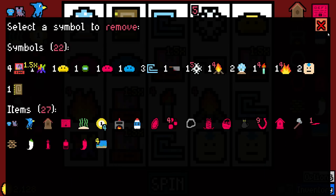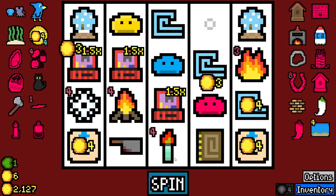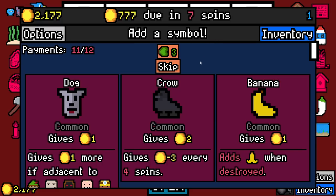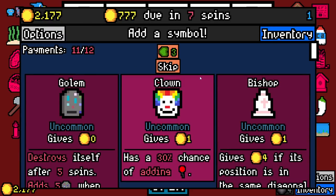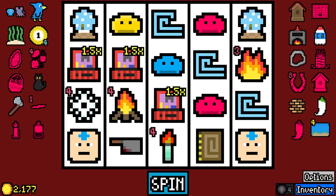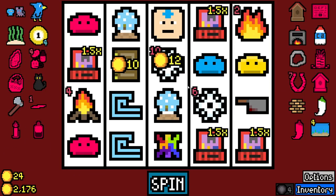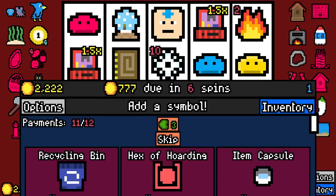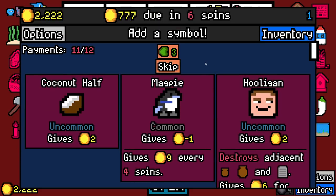Crows — we could technically just keep taking crow. Snowflake — I like the idea of the snowflake and the snow globe right now. By the avatar, that is really, really good. So theoretically I think we would want the yeti. I'm gonna just skip stuff for now, actually, now that I think about it.